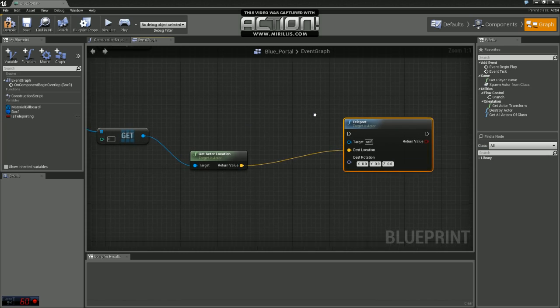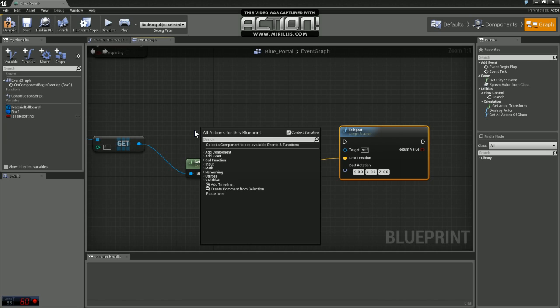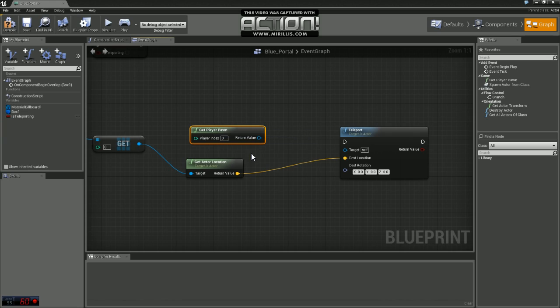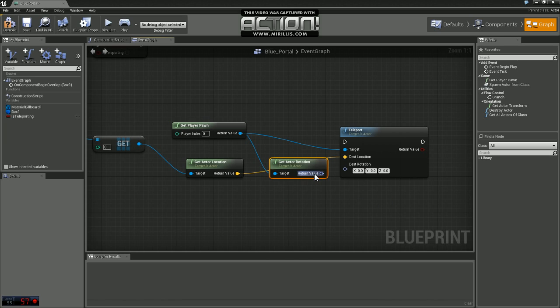Off this teleport node, you'll see Target — that's what we're teleporting. We want to teleport the player, so we're going to get a node called Get Player Pawn, which gets the pawn we're using as a player, and plug that in. We also want to get the rotation of our player so that when we go through the portal and come out the other side, we're not facing some weird random direction. We'll choose Get Actor Rotation and plug that into Destination Rotation.